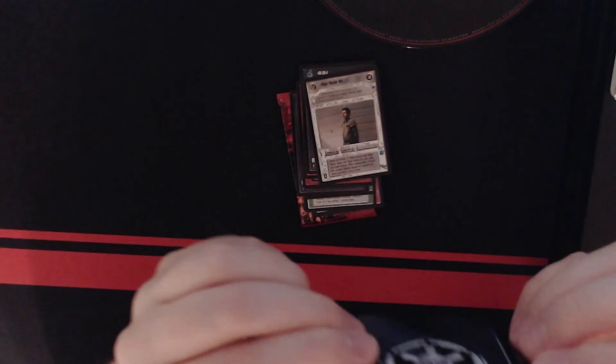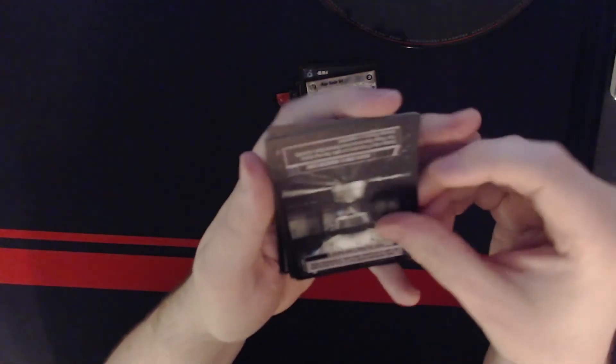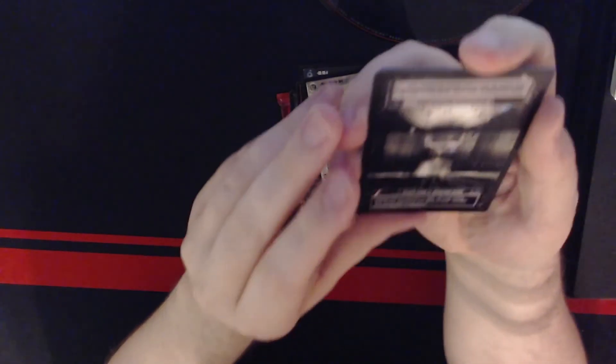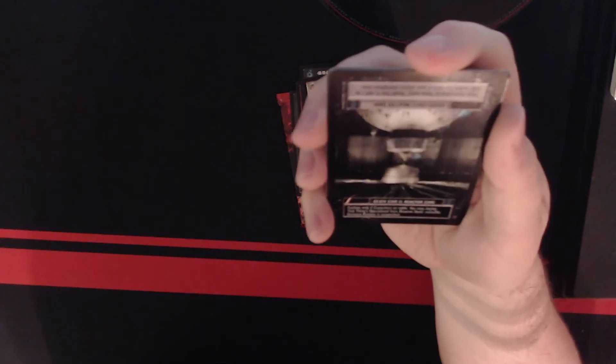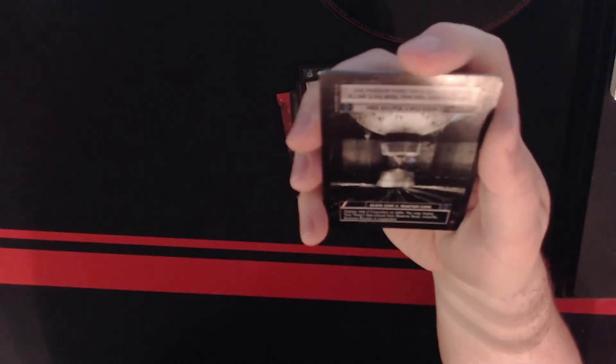Dark side — Death Star 2 Reactor Core. Dark side boys only. If Capacitors is on table, you may deploy That Thing's Operational from reserve deck and reshuffle. Ominous Rumors is suspended.